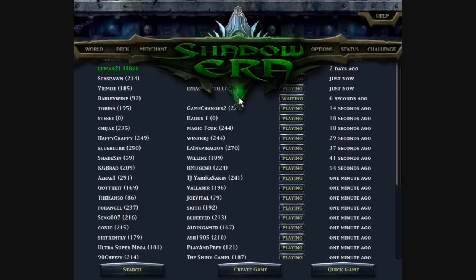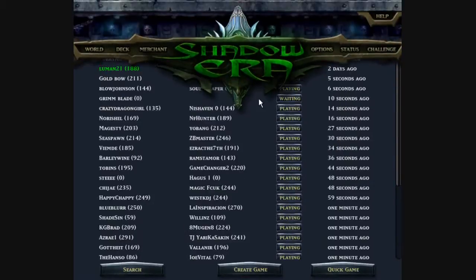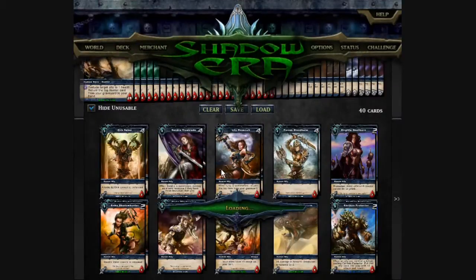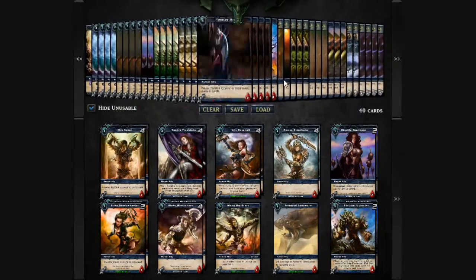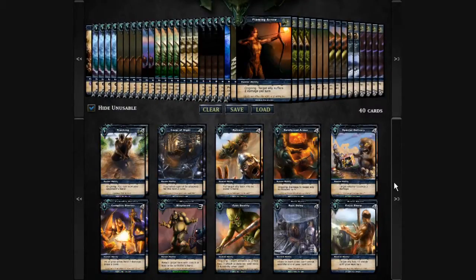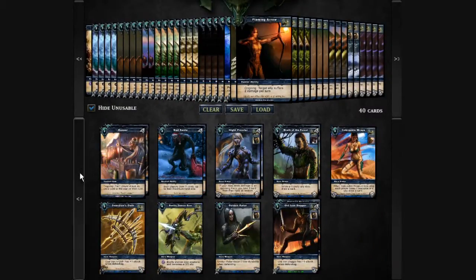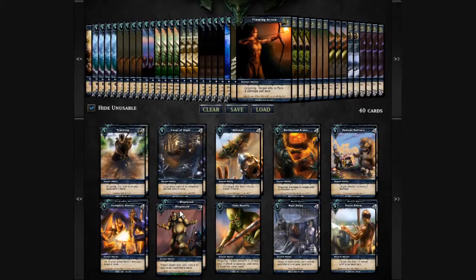But by the time I get allies out, he's going to have probably Speed Strike by then. Here's my deck — not very good against Dark Claw. A couple of Misplaceds would be okay, but they're not that good because I'm just going to be giving them back to him. Then he just plays it again.